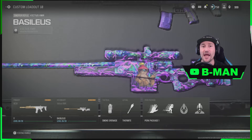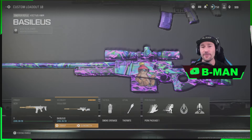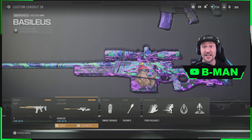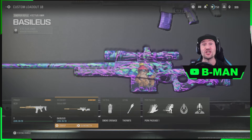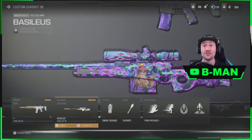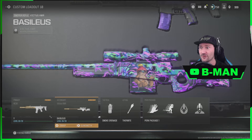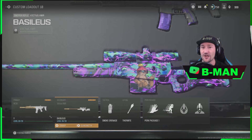I'm going to teach you how to do the Thermal Optics on this Victus XMR — you can do this on other weapons. This really is pay to win because you have to actually own blueprints to be able to do this. So this one is 100% pay to win because it will help you win in Ranked. With that said, this is how you do it.